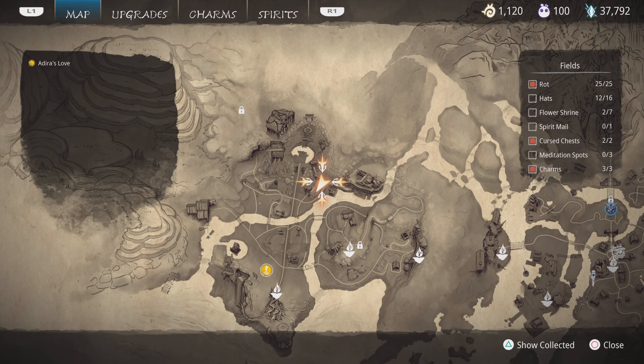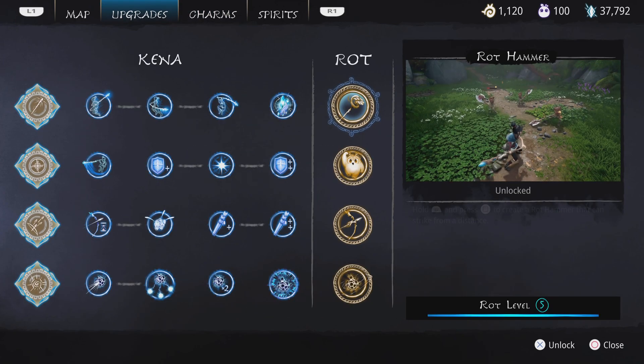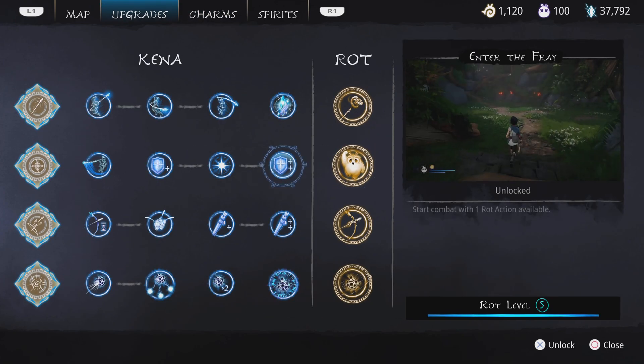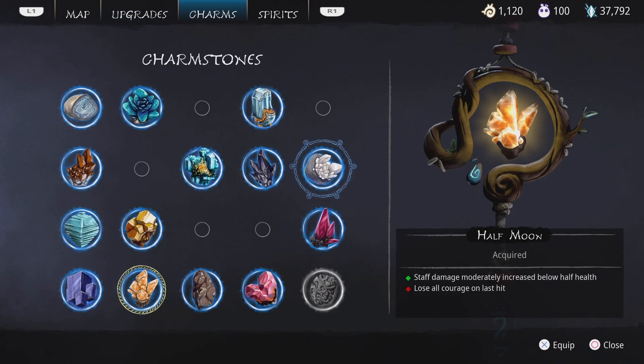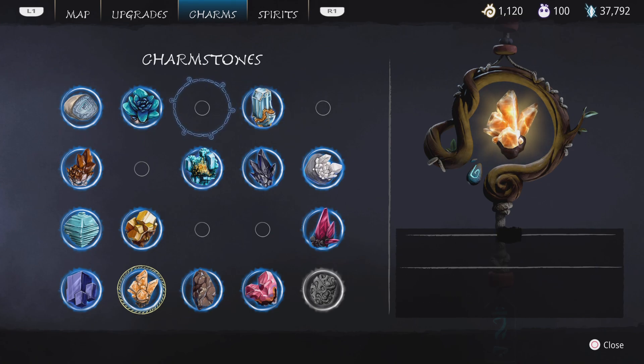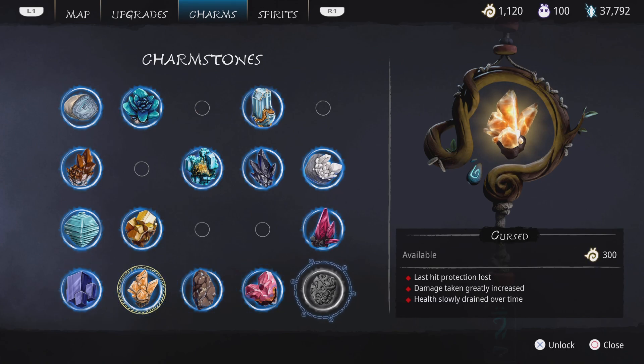The problem is the only thing you can buy is hats and clothes with that money. Once you've got every single one of these, the only thing left is charms to buy. I've got five left and no more charms. I still don't know why they would give you a cursed charm — Last Hit Protection Lost, Damage Taken Greatly Increased, Health Slowly Drained Over Time. Who in their right mind would want that charm?